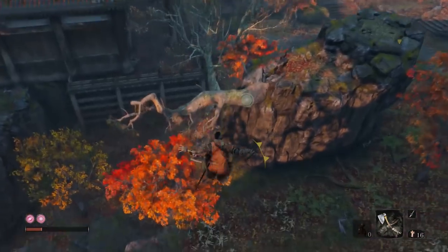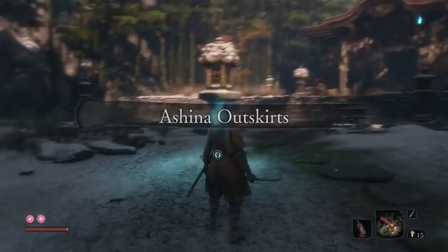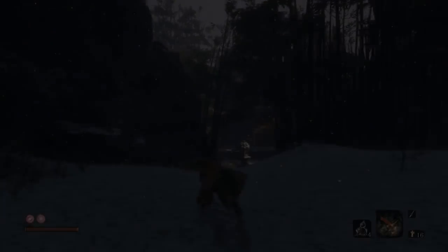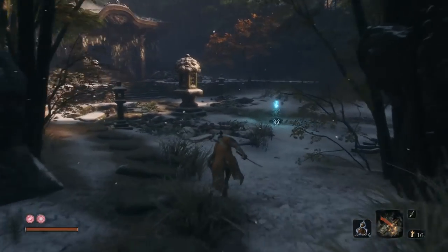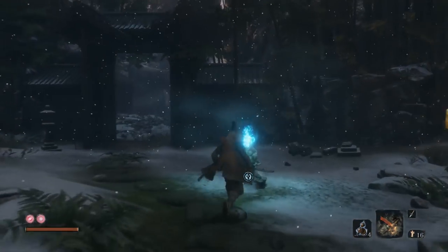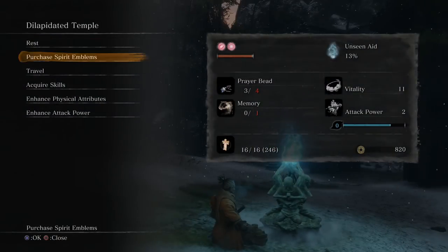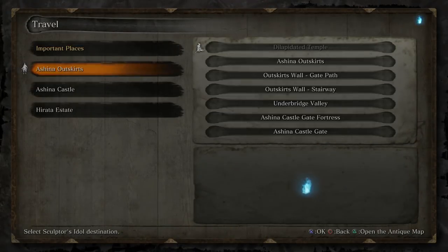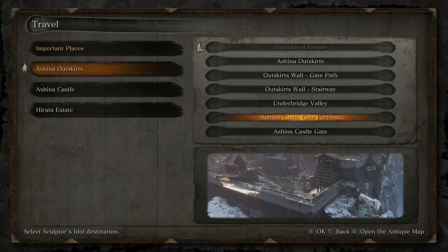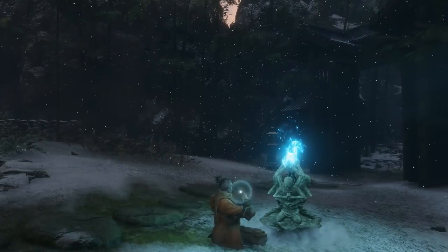You find this bell in Mount Kondo but you can actually get here way earlier from the Ashina Outskirts. Let me show you how. Starting from the Dilapidated Shrine, let's go to the Sculptor's Idol. The specific idol you want to teleport to is in Ashina Outskirts — it's the Outskirts Wall Stairway. This is the one that's right before the Chained Ogre.